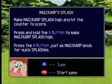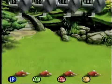Let's start with Magikarp Splash — make Magikarp splash high and hit the counter to score. Press and hold the A button to make Magikarp splash high. Press the A button just as Magikarp lands for quick splashes. Let's give it a shot, shall we?